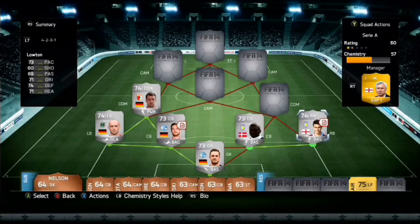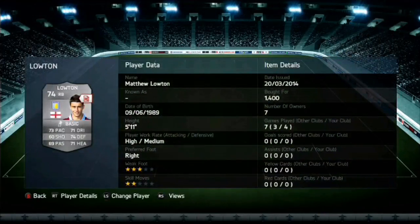At right back, we do have Matthew Loughton — I think he was the guy who scored that insane volley either the start of this season or last season in the Premier League. He has 73 pace, 71 dribbling, 74 defending, and 71 heading. If his shooting and passing were up 10, he would probably be a rare gold. He is just an absolute god on the game — he bombs up, gets the crosses in, and his defending isn't half bad either.